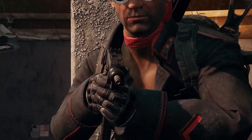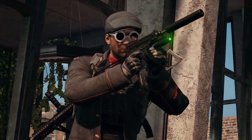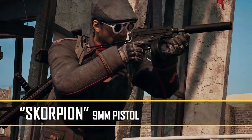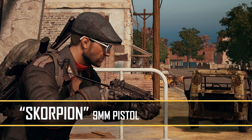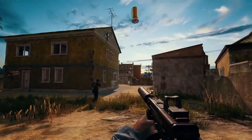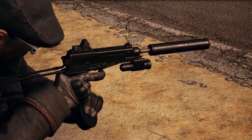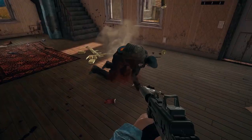The first big update for this patch is the introduction of a brand new 9mm pistol, the Scorpion. Since it has a full auto option and slots for a stock and grip, it can act like an SMG without taking up one of your primary weapon slots. And best of all, it can be found on all battlegrounds, so you can rely on it as part of your main loadout.